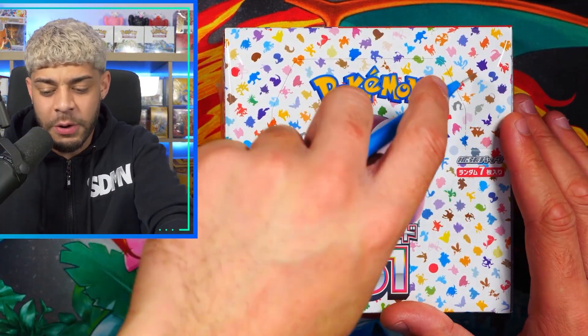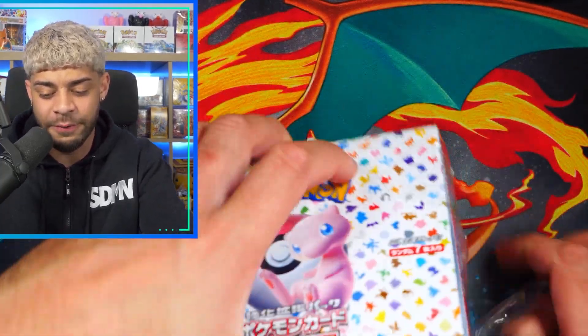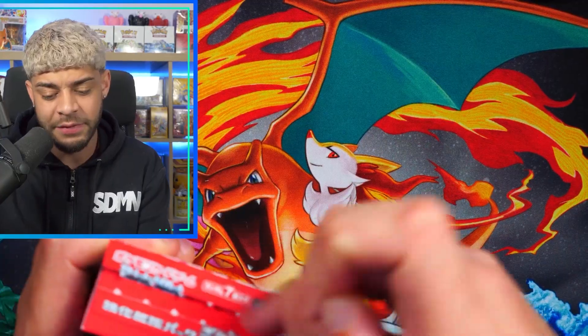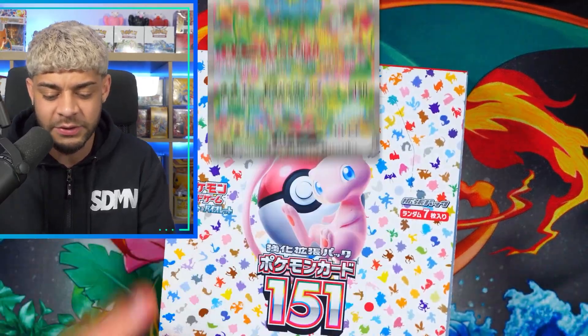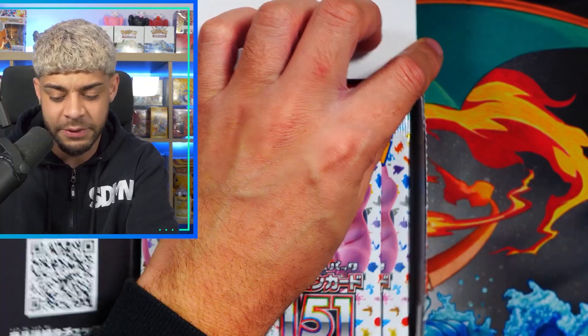Here it is, guys — Pokemon 151, my favorite set of 2023 so far. This set has been so fun to open. It is a throwback to the first generation of Pokemon, which is the generation I grew up on. You have the likes of Charizard, Blastoise, Venusaur, Mewtwo, Mew — in my opinion, the best Pokemon they've ever made. Let me know in the comments what your favorite generation is as well.